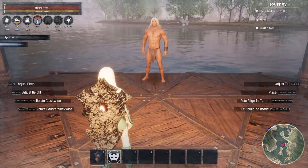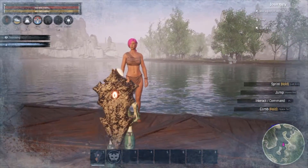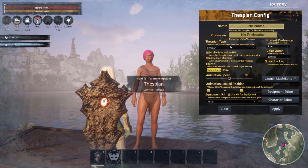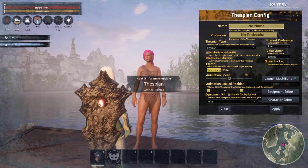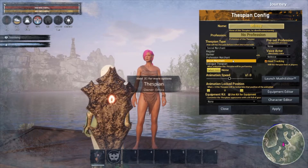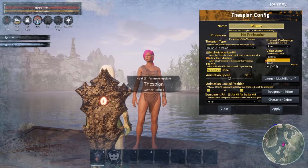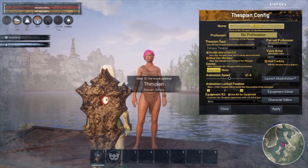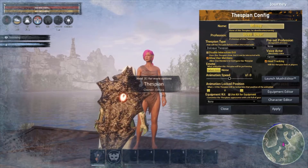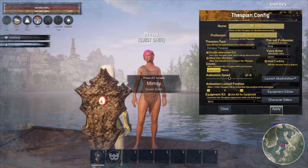You're going to want to place your thespian. She has pink hair — I love her. Once you place your thespian, you'll be able to select them by pressing E. You'll be able to give them a name; I'm going to call mine Mimsy. Once you've named your thespian, you're going to want to set them as a dialogue thespian. You'll also be able to pick a voice actor for them and set a profession — I usually just do quest giver — so when a player approaches, they'll see that this is Mimsy the quest giver.